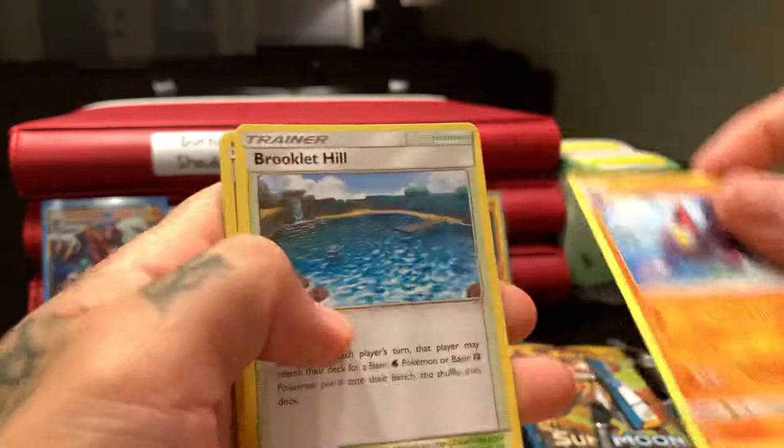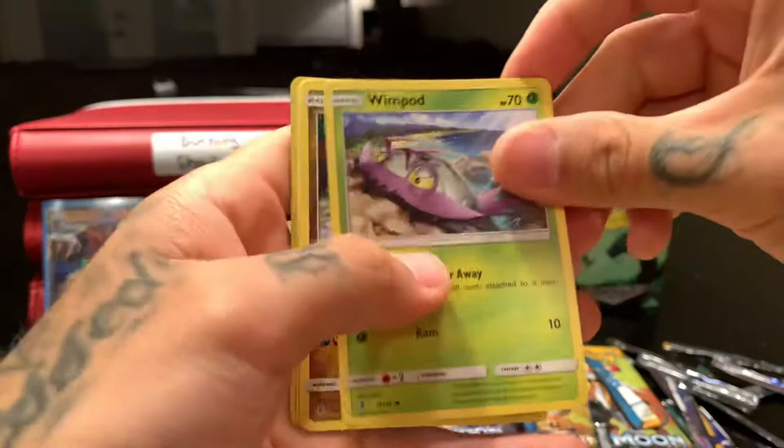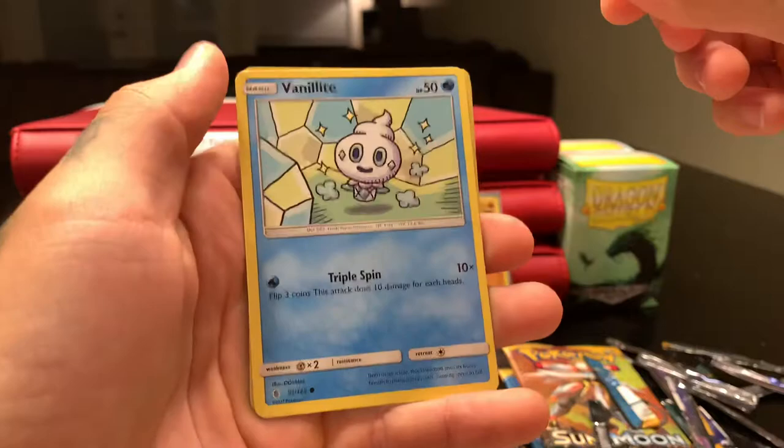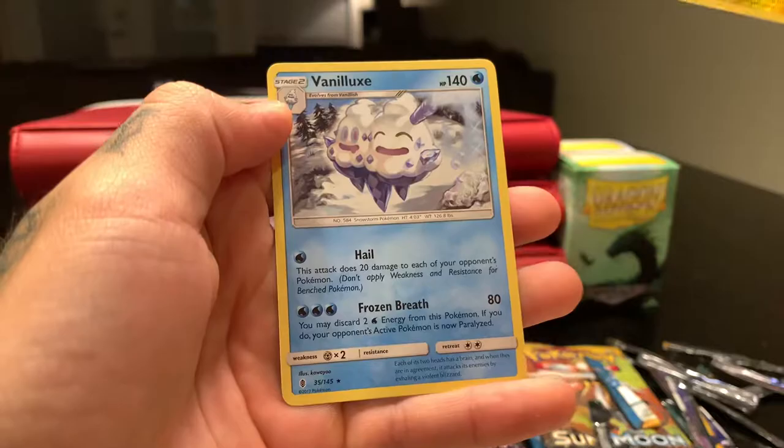Water — nope, dark. Klinklang, Brooklet Hill — I was about to say Brooklyn — Hakamo-o, Jangmo-o, Jangmo-o, Wimpod, Goomy, Wishiwashi, Vanillite, Vanillite — reverse holo — Heliolisk, and Vanilluxe.